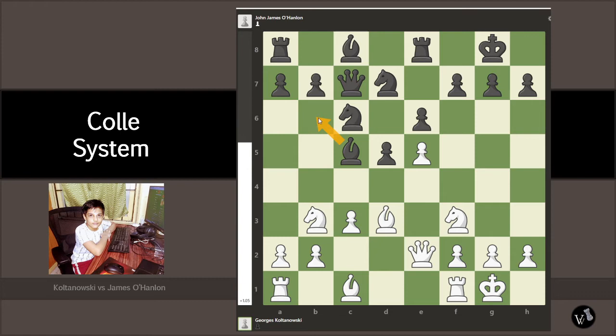So Koltanowski wanted the bishop to run away to b6. Bishop goes to b6. The next move is bishop to f4. The purpose of this move is, since there is a rook, a queen attacking, and two knights attacking, we needed one extra piece to support. And f6 — that's a great move.